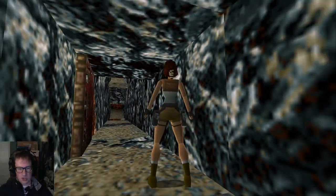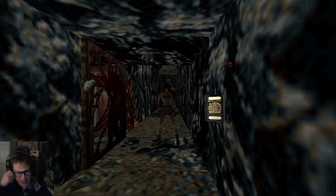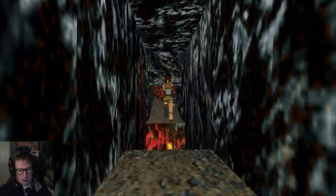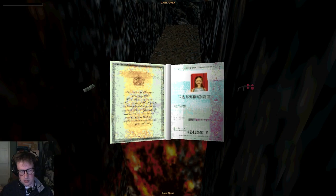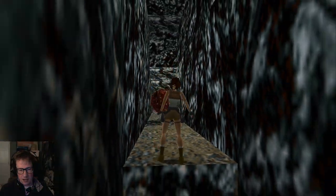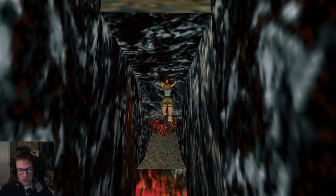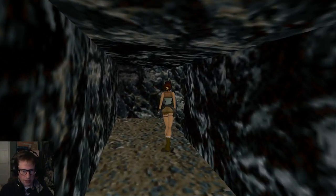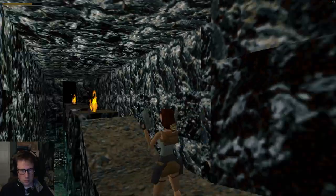It's an interesting one because you don't get the chance to set yourself — you just have to go for the jump. I think it is three tiles wide, so I think it's right at the limit of what Lara can do. I was wrong — it's two squares, not three. I keep track of my deaths, by the way, and I think this is by far the most lethal level. If I just jump normally, we can make it go over Lara's head. Not difficult when you know what you're doing.